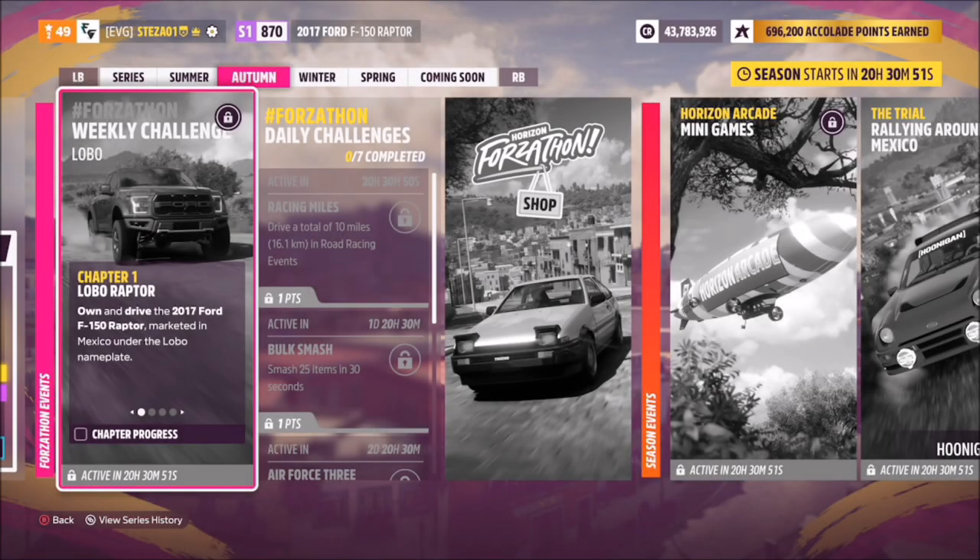Hello and welcome back to the channel. Today you join me for this week's Forzathon guide called Lobo, which wants you to own and drive the 2017 Ford F-150 Raptor to complete all of the challenges. So without further ado, let's get stuck in.